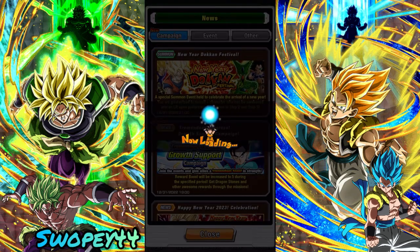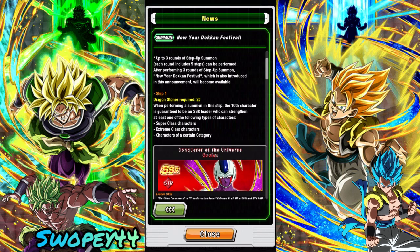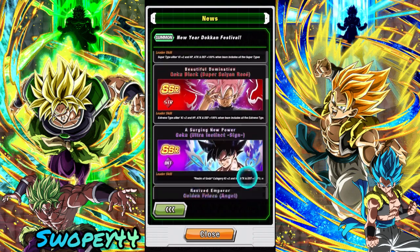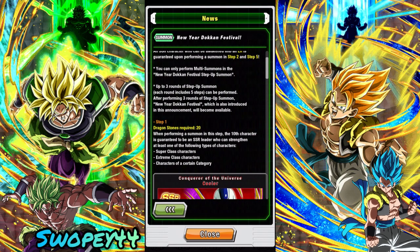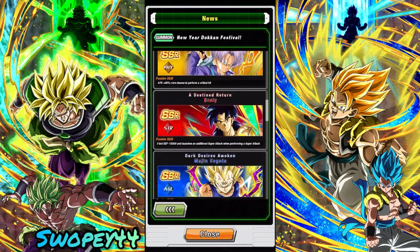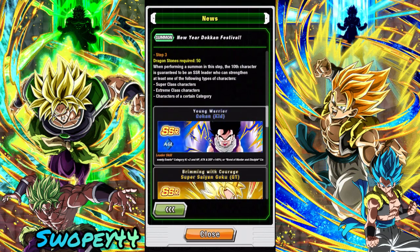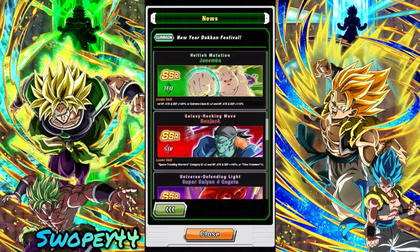We got the New Year Dokkan Festival with lots of newer Dokkan Fests, some of which we don't even have or could use dupes for. Step one costs 20 stones and features some older Dokkan Fests with their easy-A's and regular category leads. Step two looks like it features LRs — some of the older LRs that have easy-A's already. Not too bad, we can still use some of them. Then step three is 50 stones with some of the newer, 2022 Dokkan Fests.